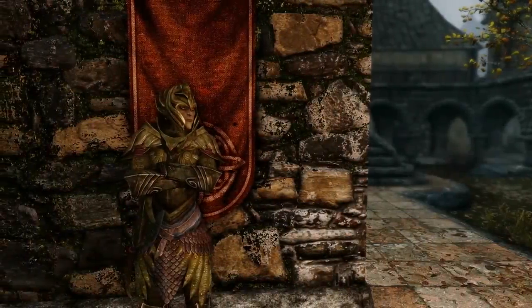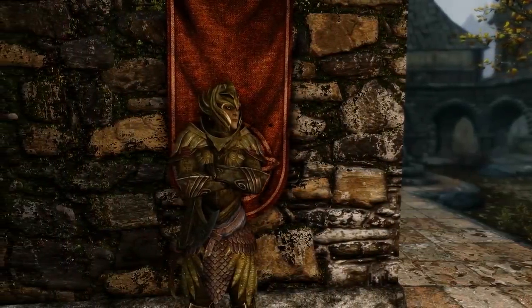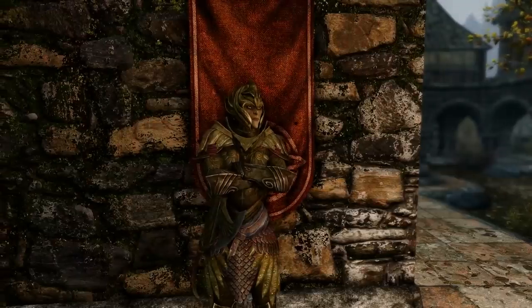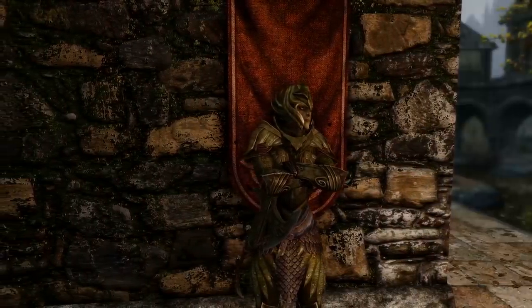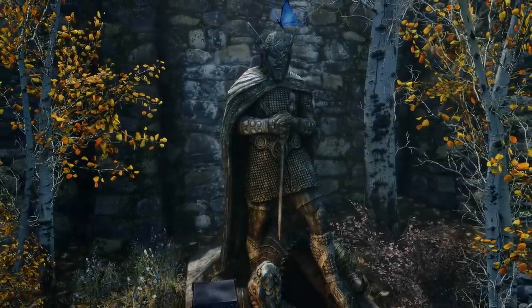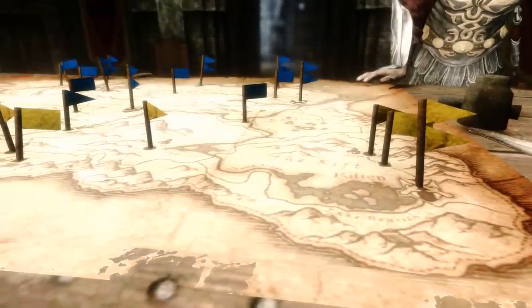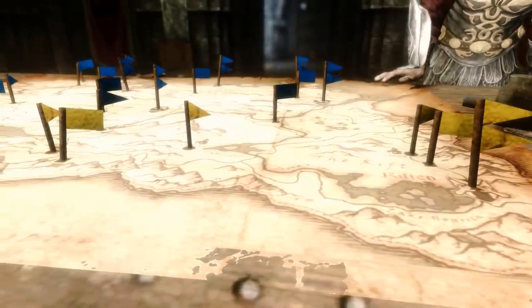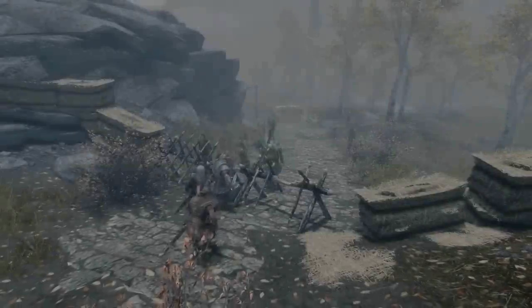Wearing the armor of your faction — whether it be Imperial, Stormcloak, or Thalmor — will make the enemy hostile to you when in their territory. Wearing an Amulet of Talos in any territories under control of the Thalmor will give you a bounty, and any shrines to Talos will be removed by the Thalmor once they move into a city. Each faction will have patrols around Skyrim, adding new world encounters as well. The mod features seven new quests per side, for a total of 21 new quests, should you play each faction.